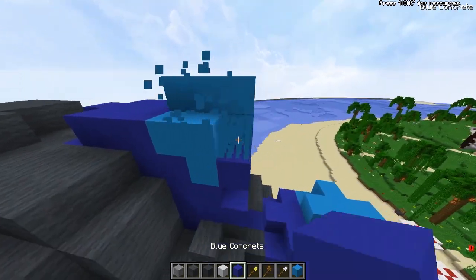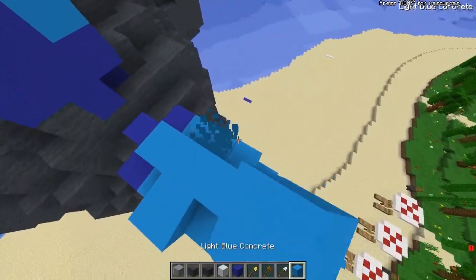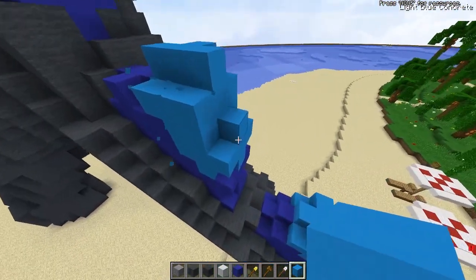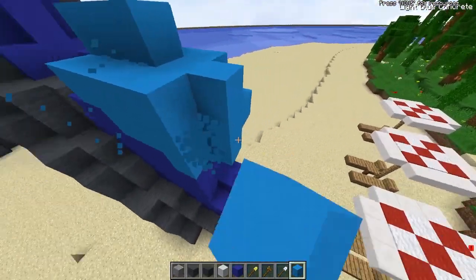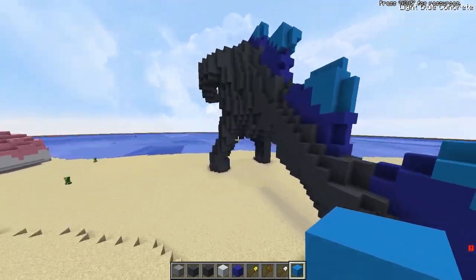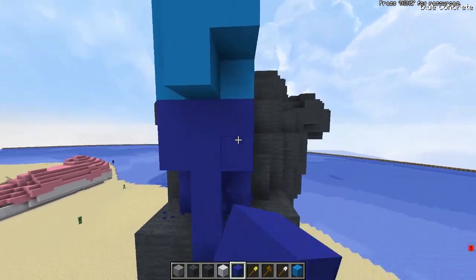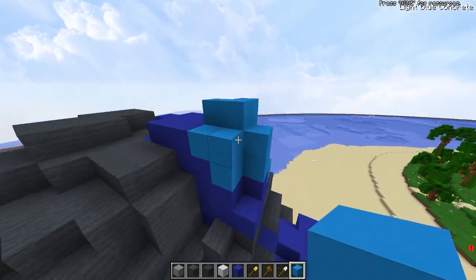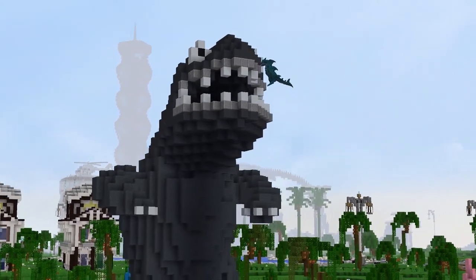Sharkzilla, you are going to bring fear in the strongest of enemies. Who should he be able to take down? Obviously Mothra. But like Minecraft mobs — would he be able to take down the Queen? Sharkzilla versus the Queen — that'd be a pretty good boss battle. He'd obviously be able to kill the mutant zombies, any of the mutant creatures. Sharkzilla would eat them alive. Derp Sharkzilla.